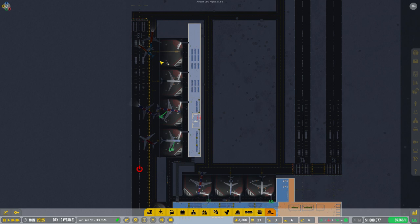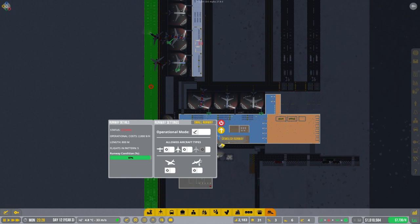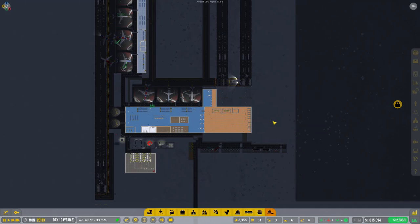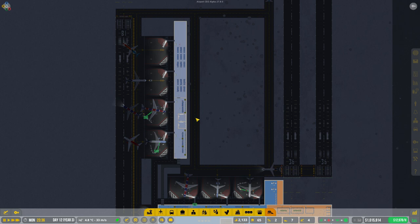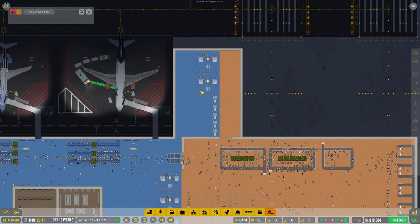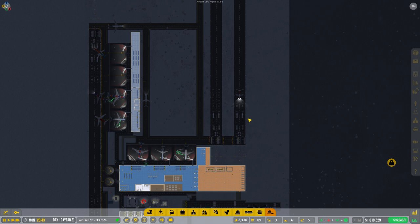Oh look, just getting all stuck here now. I need to demolish this - it's not letting me do it because these planes are stuck on it. So guys, we've got the extra security in place, we've got the other runway in place. I'm going to have to build a third one on the side of this as well, and somehow I'm going to look at trying to sort these planes out and then remove that problem runway.